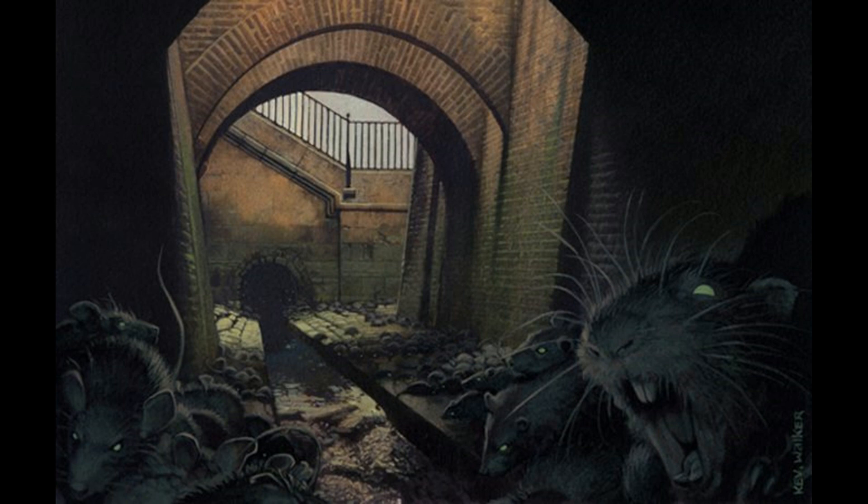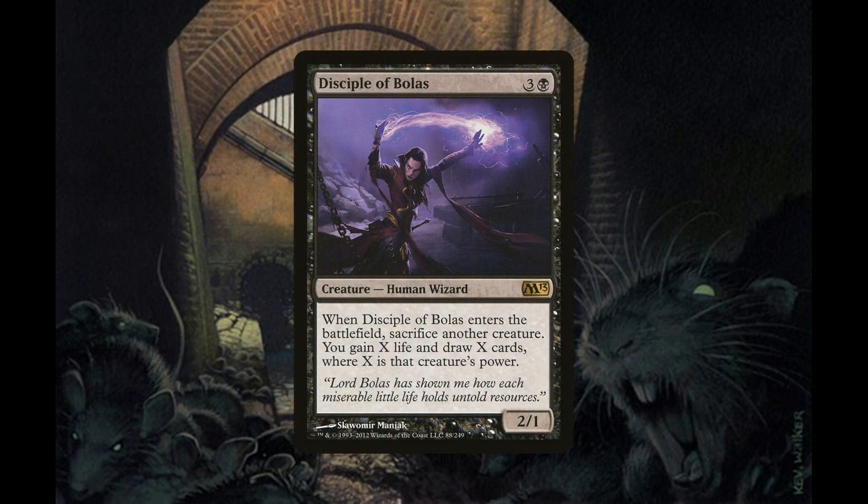Our last creature, which we're running two copies of, is Disciple of Bolas, a 2/1 human wizard for three generic and one black mana. When Disciple of Bolas enters the battlefield, sacrifice another creature — you gain X life and draw X cards where X is that creature's power. This card is going to help us stabilize and refill our hand, as we want to sacrifice our Veilborn Ghoul, Avatar of Discord, or one of our Packrat tokens to maximize the gain.